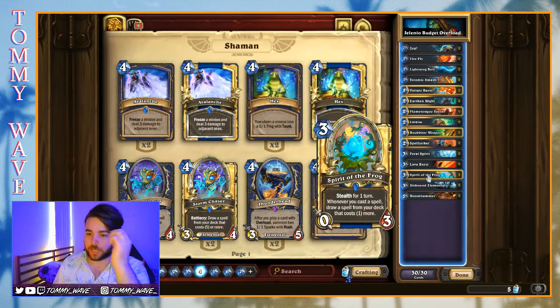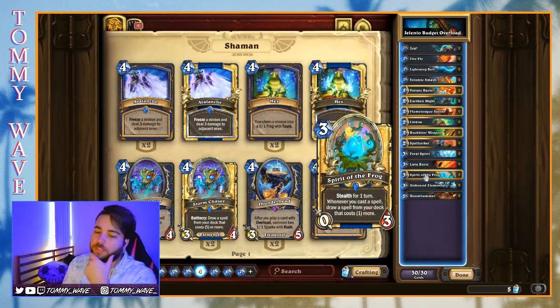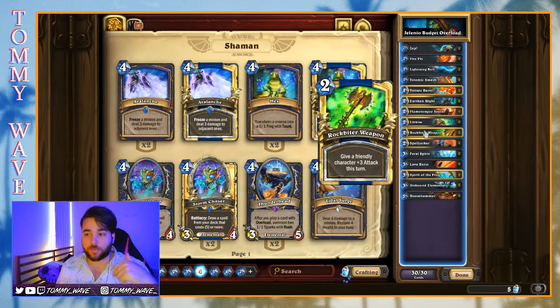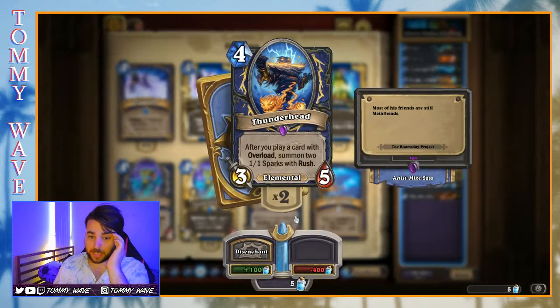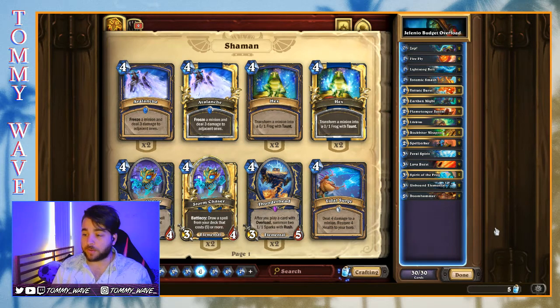The last really cool card in here is Spirit of the Frog — Shaman's Spirit, a 0/3 with stealth for a turn, and whenever you cast a spell, draw a spell from your deck that costs one more. I was initially a bit skeptical, but it's actually a really good late-game plan because it lets you draw a lot of reach spells. The ideal scenario: land the Frog, hit a Zap, get a Lightning Bolt, Lightning Bolt their face, draw a Rockbiter, Rockbiter yourself, draw a Lava Burst, Lava Burst their face. Unfortunately we can't play Thunderhead since it's another epic, but it's one of the better cards in the Overload Shaman archetype.